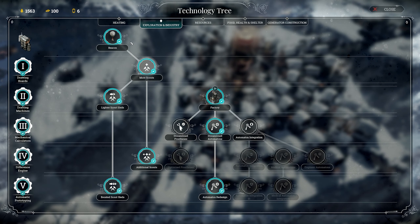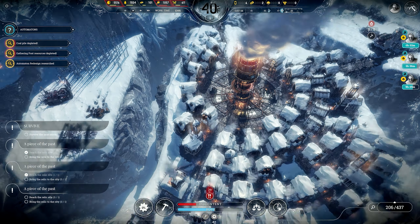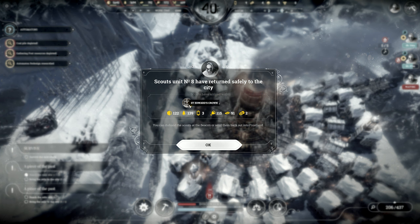My next research should probably be for steam hubs. When powered by the generator, these contraptions create additional smaller heat zones around them — they consume three coal per hour, that's not bad. These people just got back with St. Edward's crown and a whole bunch of other stuff.